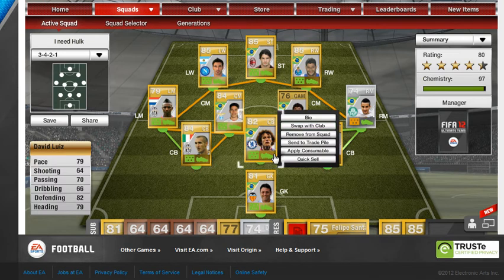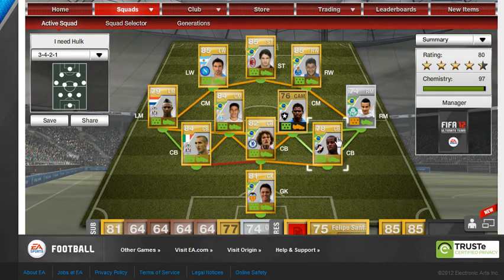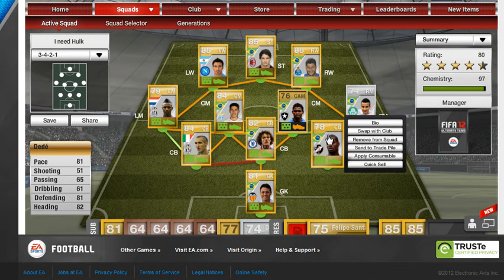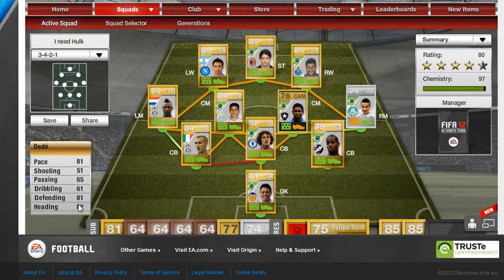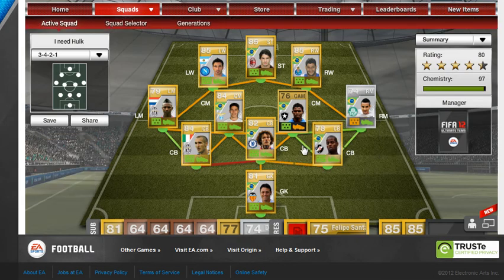David Luiz — I think he's the best centre back in the game personally. 79 pace, 82 defending, 79 heading, and he's 189cm which I think is around 6 foot 2. I got him for 2.4k, pretty cheap for someone that good. Then we've got our third defender — 81 pace, 81 defending, 82 heading, got him for 1.5k. These three defenders all have near enough 80 pace, so you can keep up with fast strikers and those through balls won't be too much of an issue.